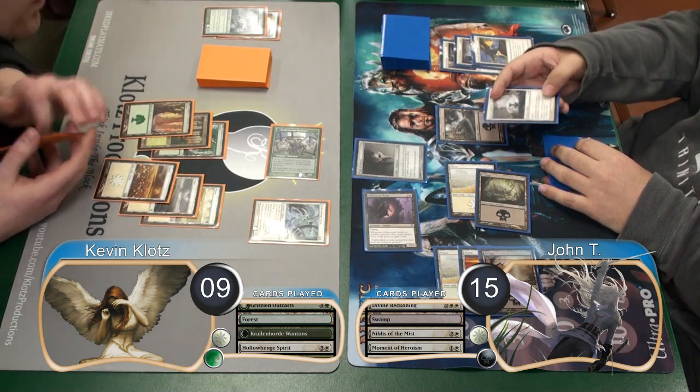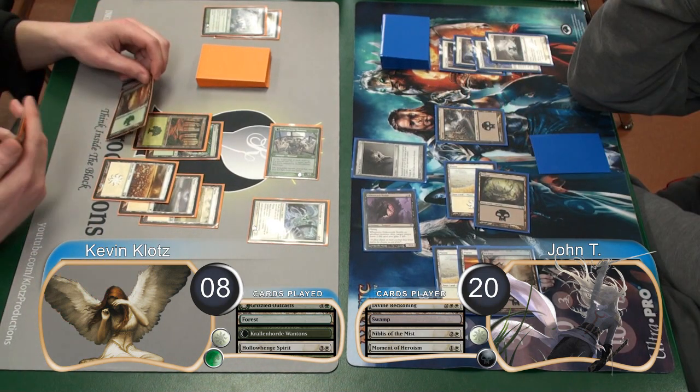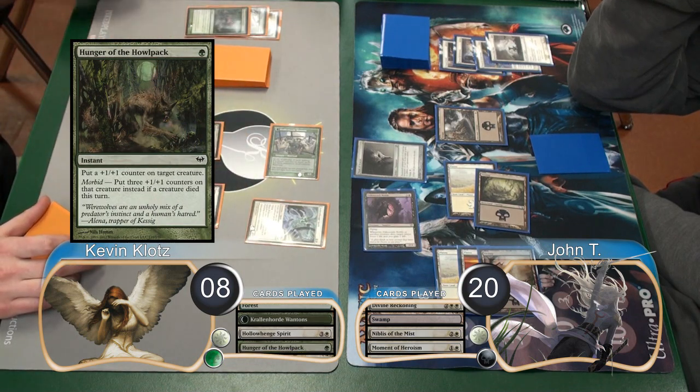When it died, he triggered his Noble's ability and took me to 8, and he went back to 20. Then before the end of the turn, I used a Hunger of the Howlpack to turn my Spirit into a 5/5.